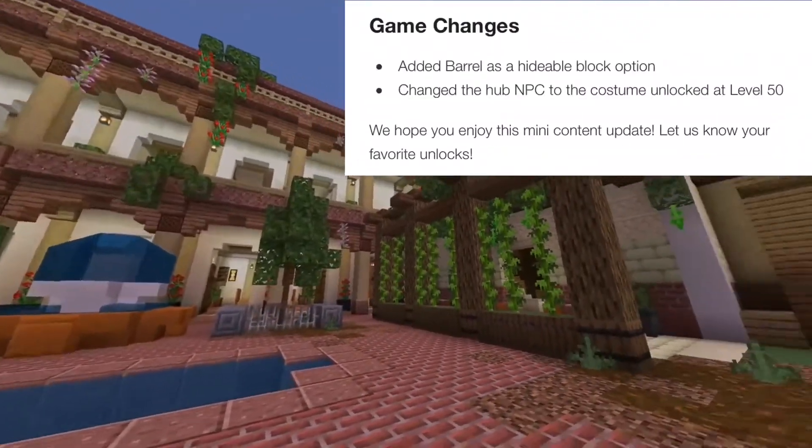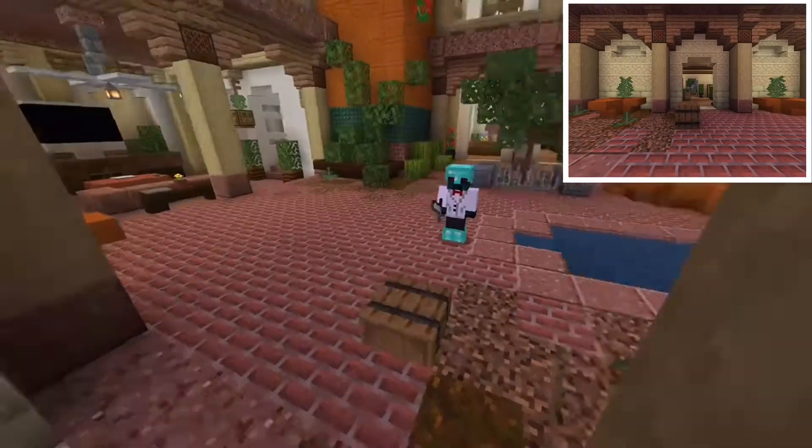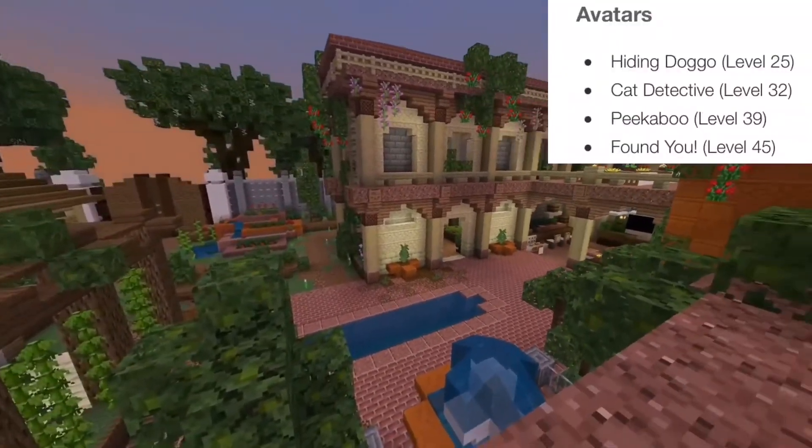You can also hide as a barrel now, but there's a visual glitch — though it only affects you, as seen by this footage. There are also new cosmetics, which can be seen listed now.